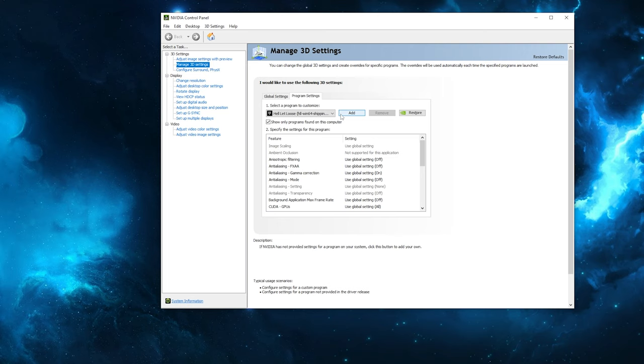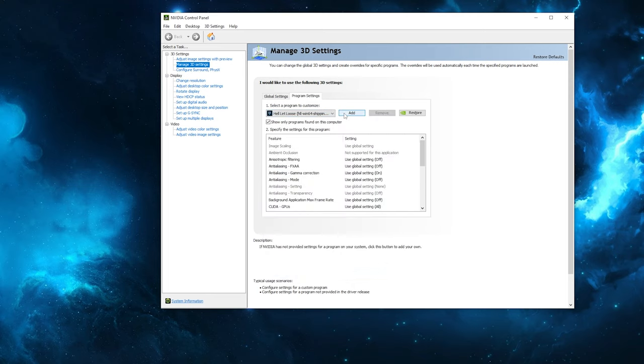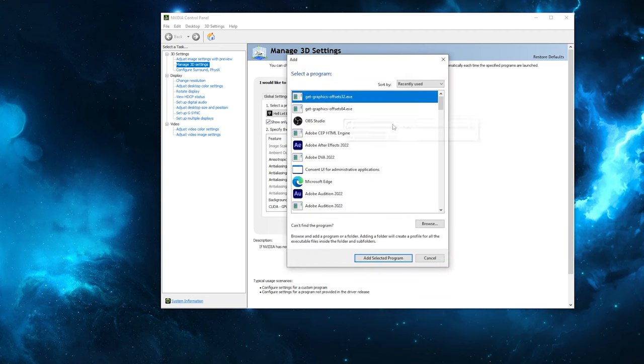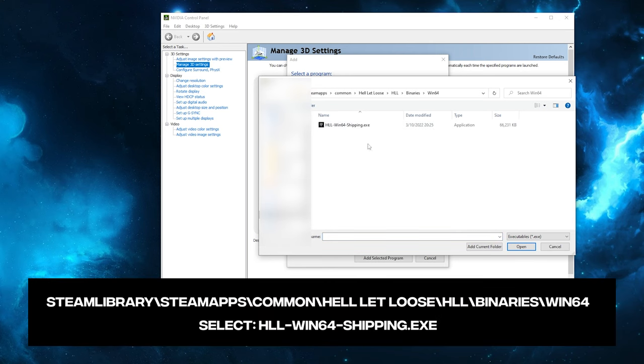We will create a customized settings plan for Hell Let Loose. Per default, Hell Let Loose won't be in the default drop-down list, so we'll have to click on add. If you recently played Hell Let Loose, it will be in this list. If you haven't, you need to click on browse and add Hell Let Loose manually, which can be found on the disk where you store your Steam library.